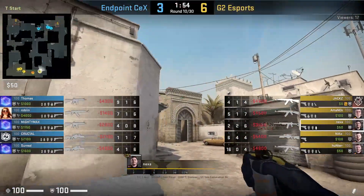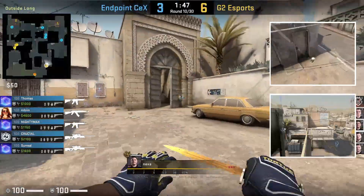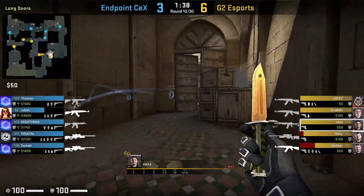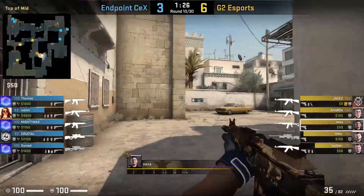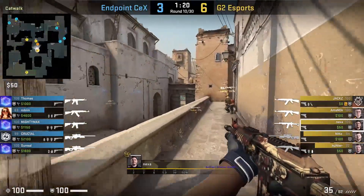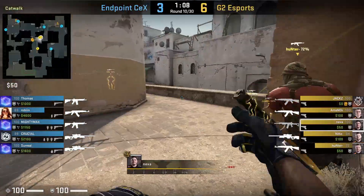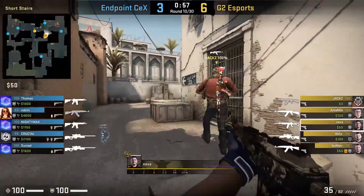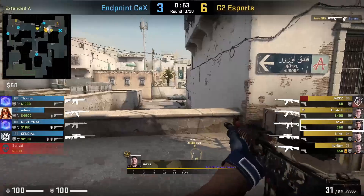Nexa throws nades long A to show presence, condition the CTs, and keep them honest. He smokes corner and flashes twice, goes through the corridor and shoots to show more presence, then falls back. His nades push back Surreal, and Endpoint — who had doubled short — will retake long. Nexa makes his way up catwalk where he waits inside the corner for his teammates. Once Jax throws his nades, Nexa follows Jax and clears short by dry peeking, swinging as Jax jumps down for the execute. He would have killed Surreal had Omniac not.